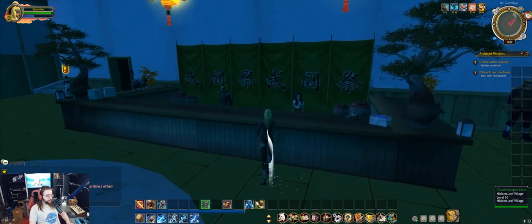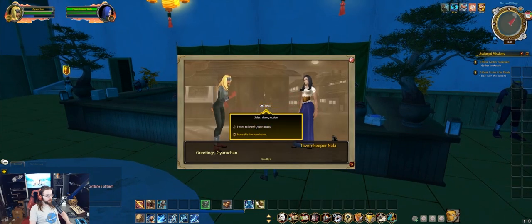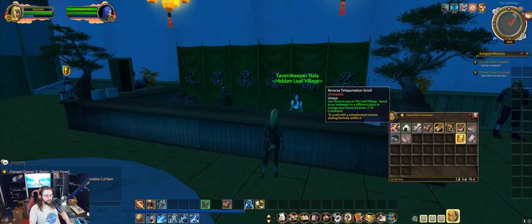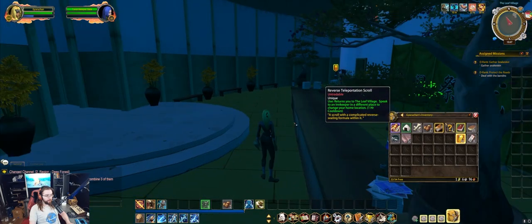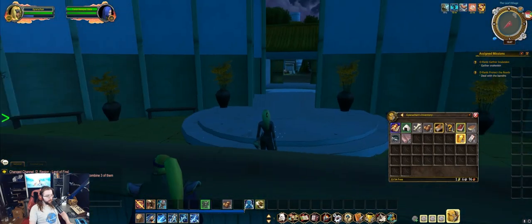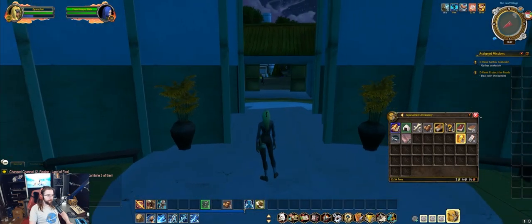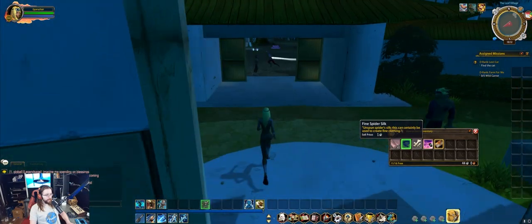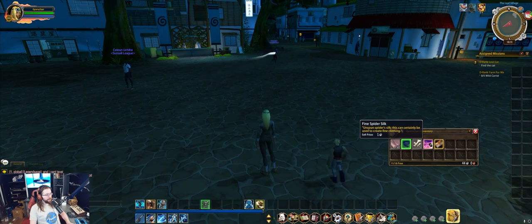Before you leave the Hokage building, talk to the innkeeper and select 'Make this your home.' This gives you your hearthstone item — it says one hour cooldown but I believe it actually has a two-and-a-half hour cooldown, there might be a bug there. This allows you to return your character to this location, which will be important later. Also note the quest for delivering a package: the item you need is Fine Spider Silk, and even though it's not listed as a quest item, do not sell it — I have done that many times accidentally.